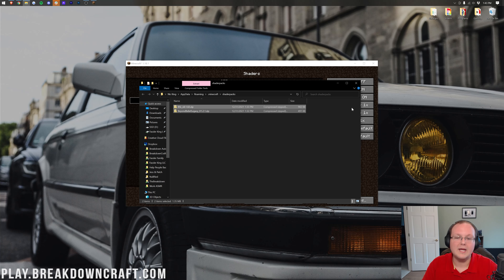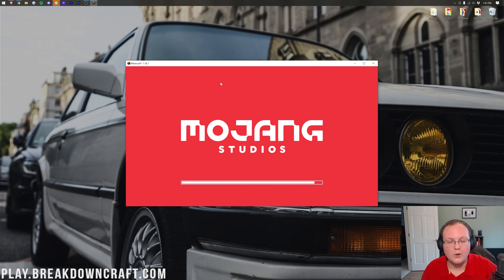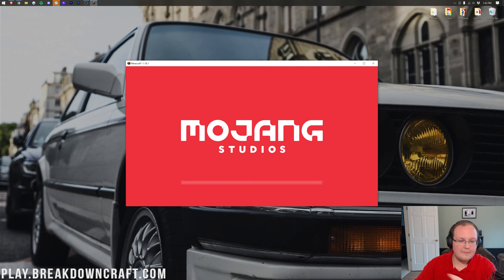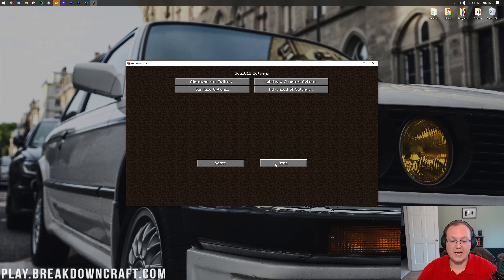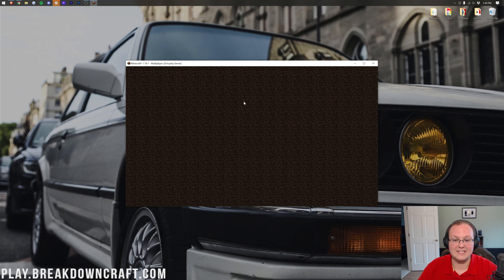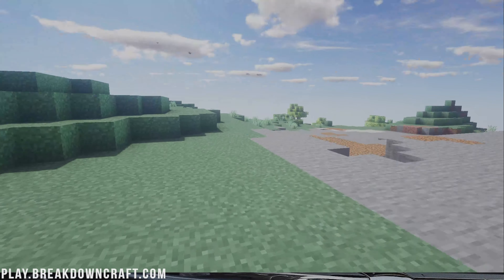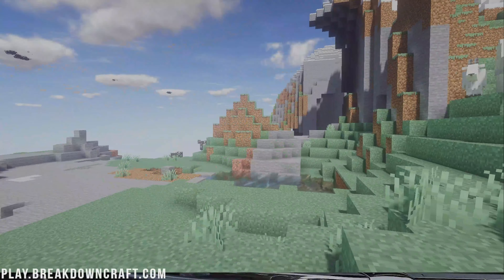If you try to drag and drop them directly into Minecraft itself, it's not going to work — you need to use that Shaders Folder button. Once the packs are in the folder, you can close it and they'll appear in the background in Minecraft. The only reason activating shaders won't work at this point is if you need to unzip the file — about 90% of the time you don't need to, but 10% of the time you do. Just right-click and Extract. Now select your shaders — we'll start with Beyond Belief Legacy. Click on it, Minecraft will reload, and boom, shaders are active. There are also Shader Options in the bottom right where you can tweak many settings.